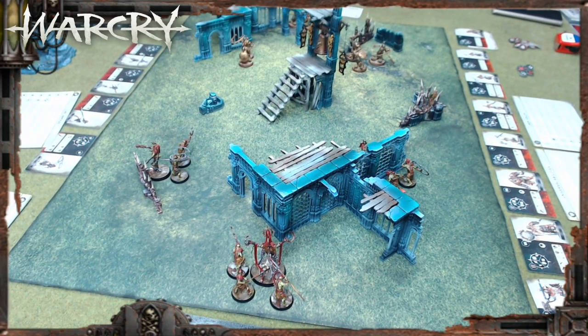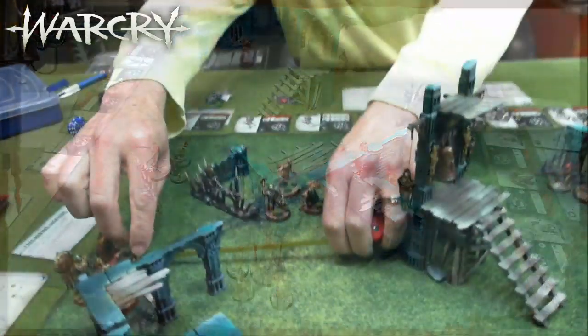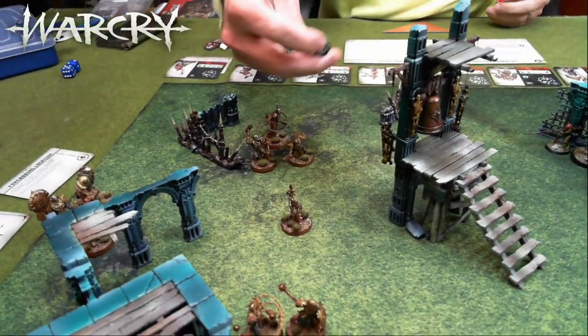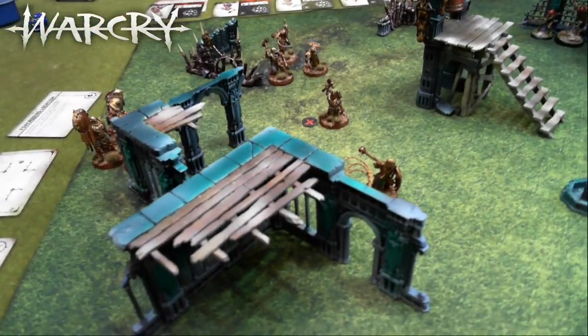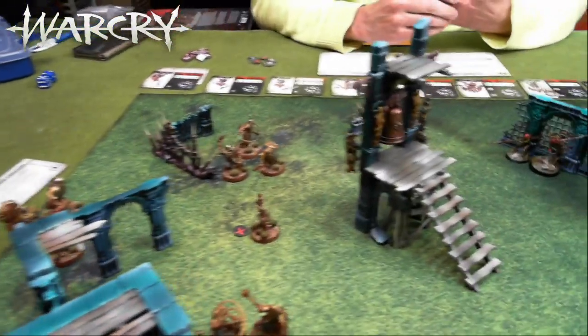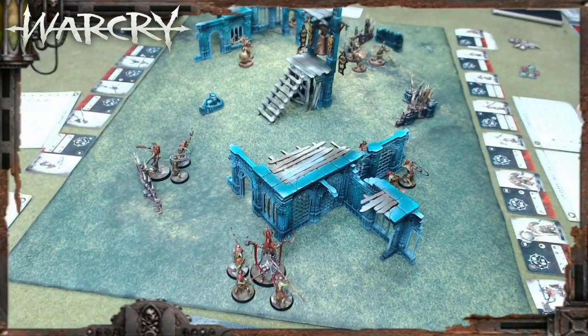Everyone moves four inches except the armature, who moves three. Getting him up the board as quickly as possible because he'll need to do something. He moves and moves — double move — to get up there. That's the armature — a bit slow. Oh, it's a dwarf!